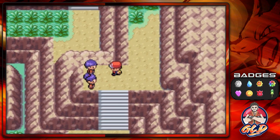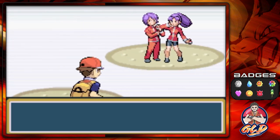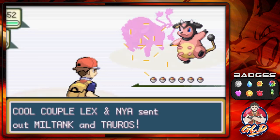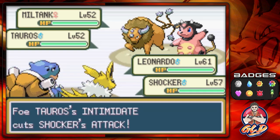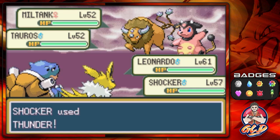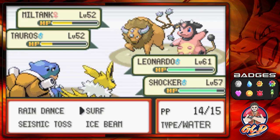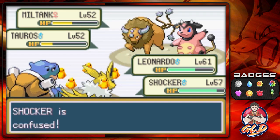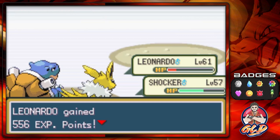There's a tag team here with Normal type Pokemon. Let's go with Shocker and Leonardo — taking on cool couple Lex and Mia with both Miltank and Tauros. These two Pokemon complement each other. Miltank likes to tank everything. Surf attack and Thunderbolt — Ice Beam and Thunder — Seismic Toss and Iron Tail. This Pokemon will not die! Finally it goes down.